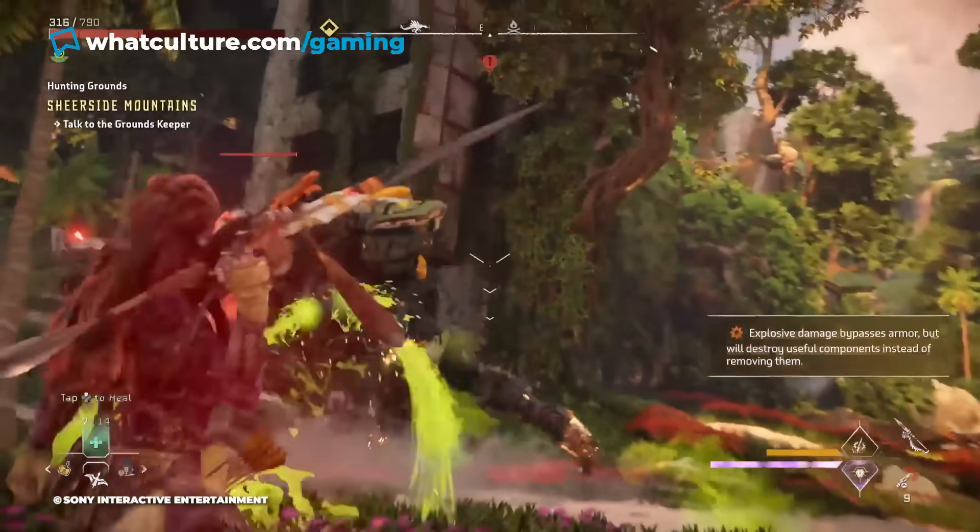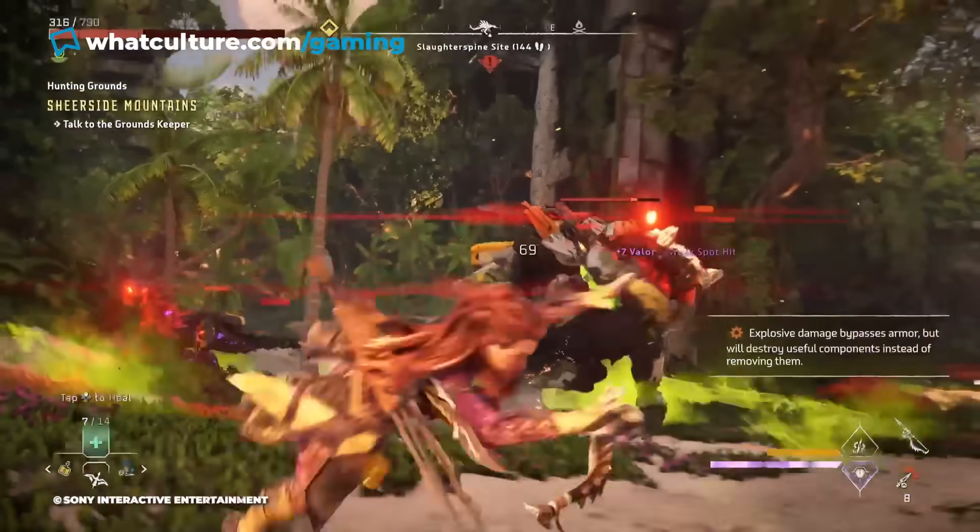When it all clicks, it can feel as thrilling and satisfying as Horizon's combat ever has been. But there are times when it feels too punishing and unfair — not because the enemies are hard, but because of quality-of-life issues: getting hit by things off-screen you can't see, the camera freaking out, or juggling something flying while something else attacks you. It's just a little too overwhelming, and that was also an issue with the core experience — just exacerbated here.